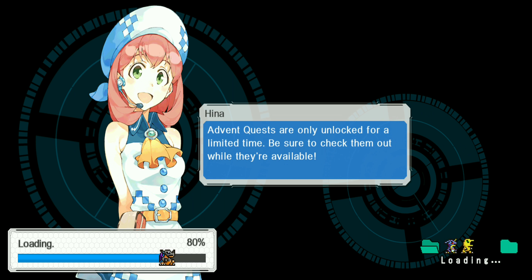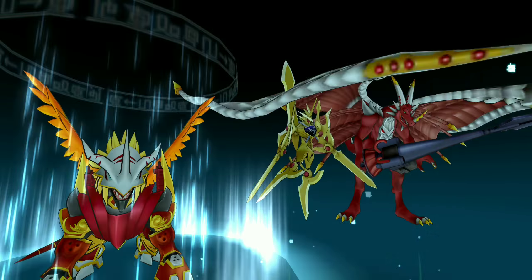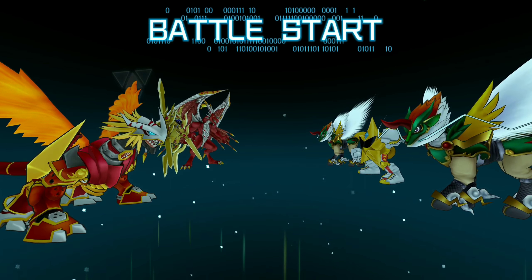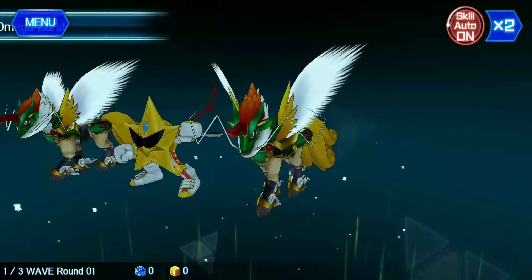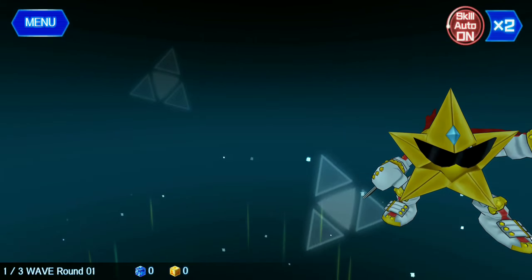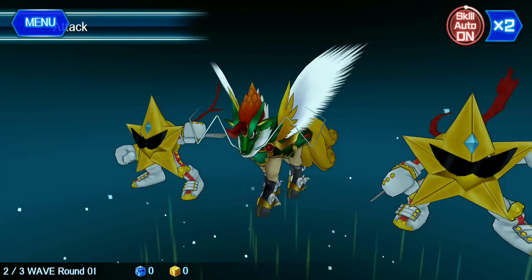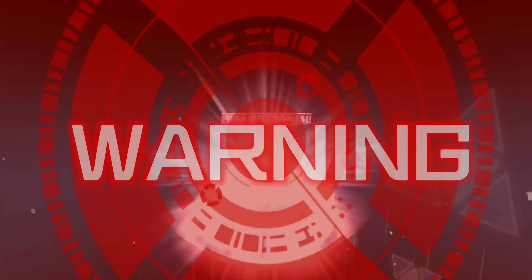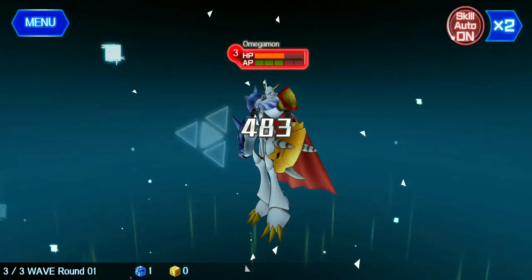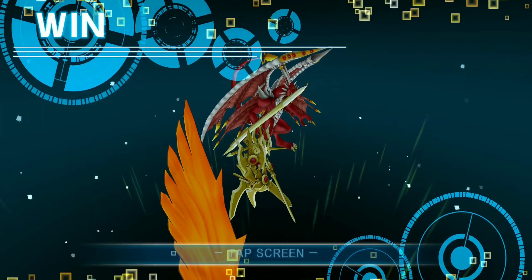Let me know in the comments how you guys are doing with this event — whether you've obtained all your fragments for Imperial Dramon Dragon Mode. I haven't yet, to be honest. I ended up getting a C-chip after so many summons, so I'm taking a break and probably waiting until Friday to summon again, hopefully getting a B-chip. I have a bad feeling we're going to have to summon again for another chip for Imperial Dramon, which would suck. It should just be the ancient dragon chip since Imperial Dramon is an ancient dragon — that's just what I think.